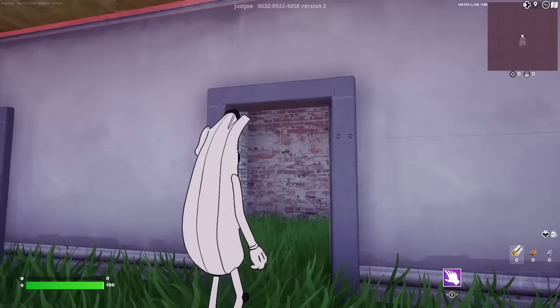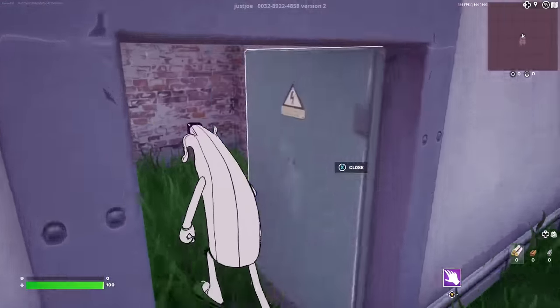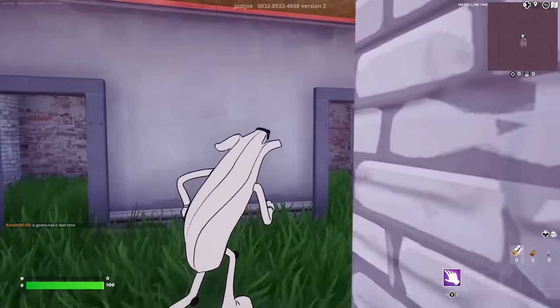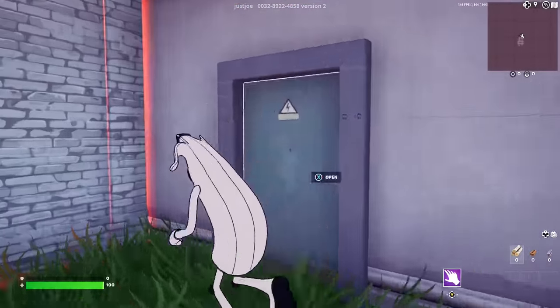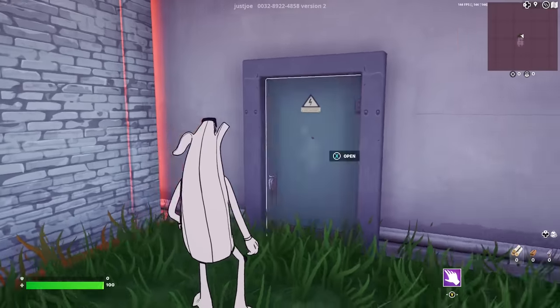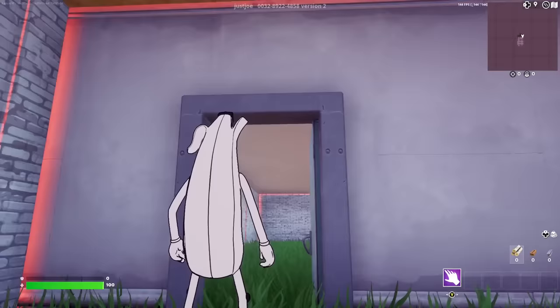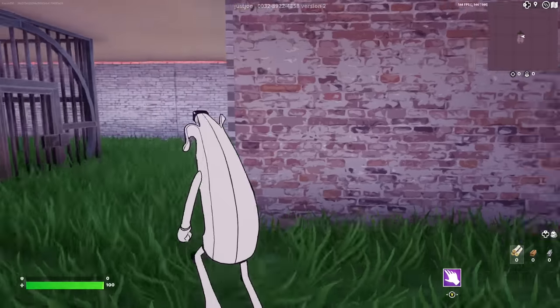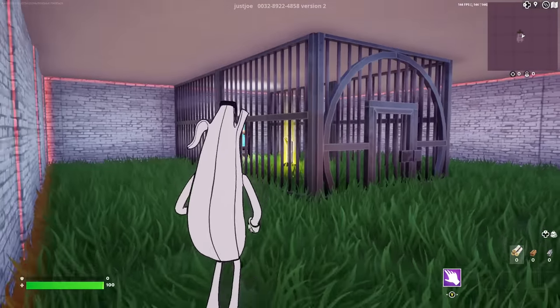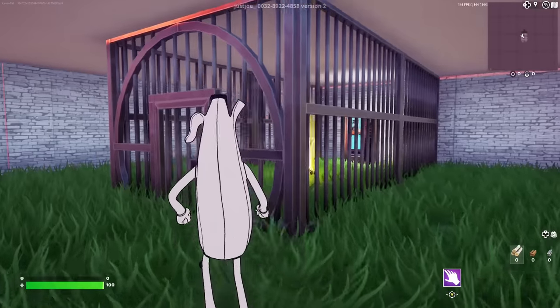We got eliminated again. So it seems like both of these doors have traps in them that will eliminate you, and this third one needs to be the door we're looking for. Let's go and see about this — if this is a trap as well, we have to find something else. Okay, this is not a trap. This is slightly different from the other ones, and it seems like we are in the right place. We're in the right place.